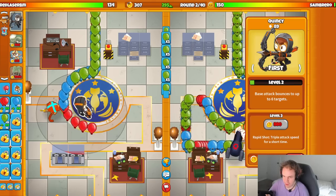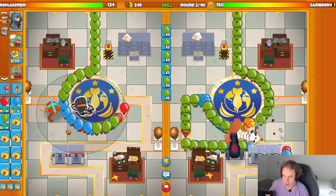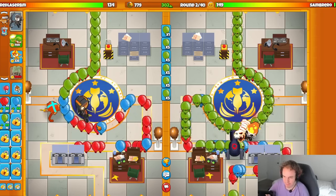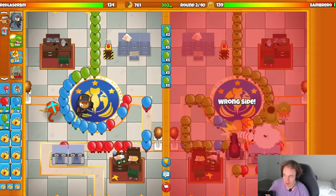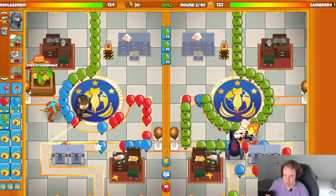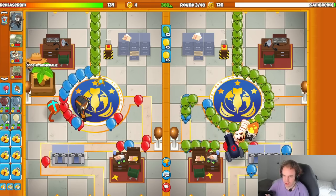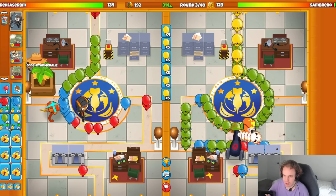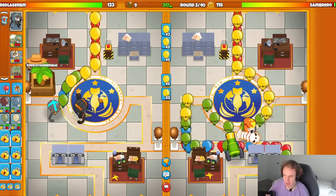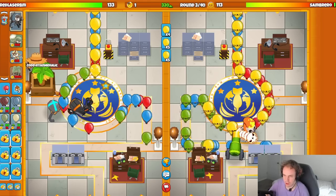We'll try to get our first farm up here pretty soon. I probably should have placed Quincy below the track because now it's gonna get blocked - I didn't really think much with my Quincy placement. It would have been better to place it right below where the track is. Let's get my farm down - they have biker, they're going bomb mortar farm, which is my favorite strategy for this map. Faster throwing, even faster throwing.